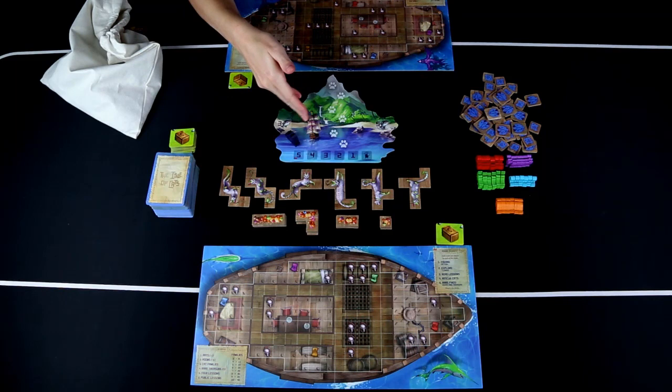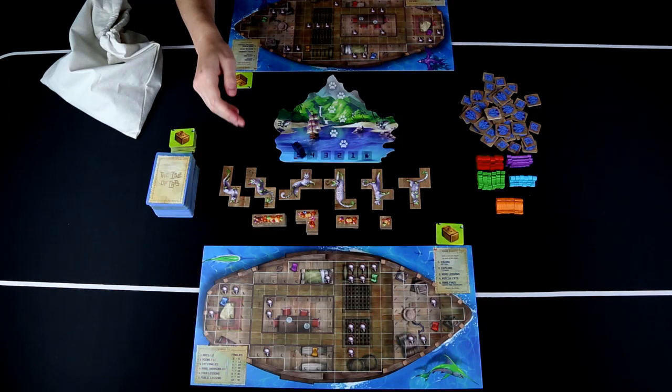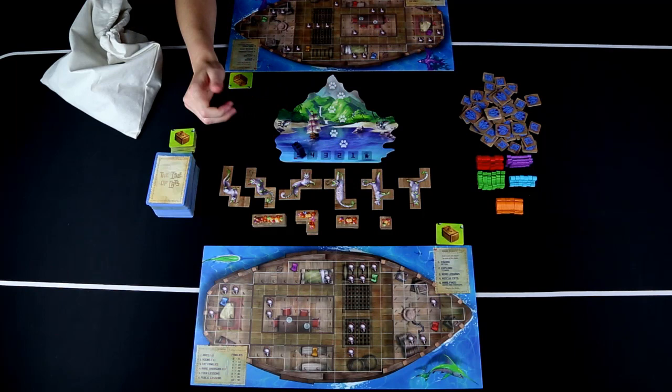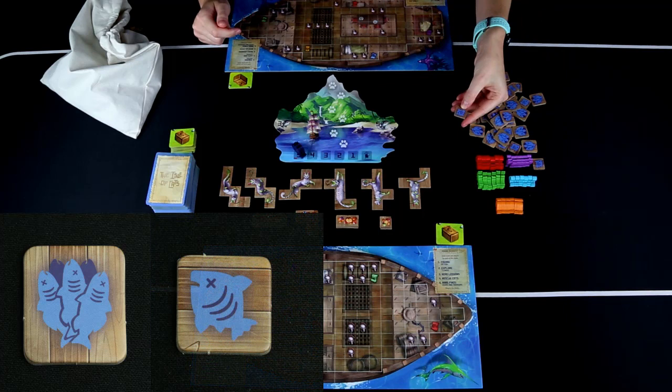For setup, place the island with the red cat side up in the middle, with the fields to the sides. Place Vesh's boat on the five on the day tracker to keep track of rounds. Place the common treasures below based on player count — for a two-player game, five of each. Above those, place the six Oshak's tiles, which are special cat tiles, along with a supply of fish tokens worth one and five.